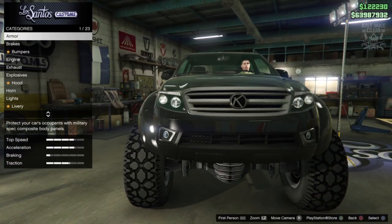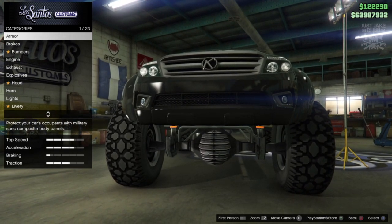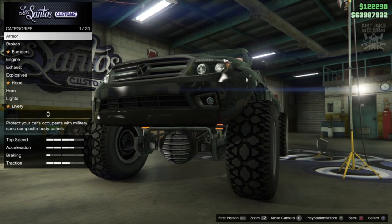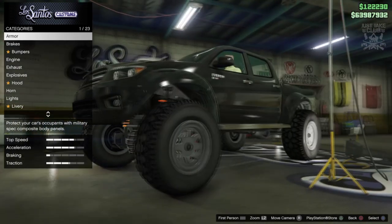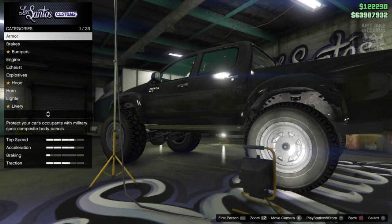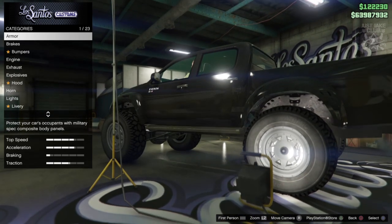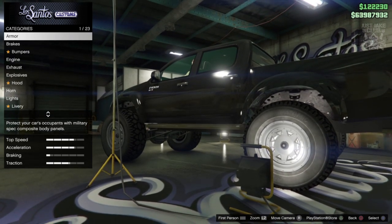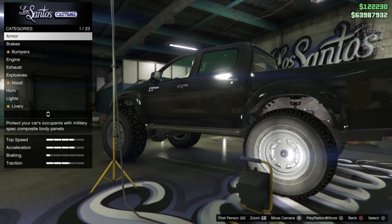Just looking at this bad boy in LS Customs, it is huge — look at the size of those wheels. The textures underneath the car are shocking as always, really bad. Rockstar can be so lazy with things — under the wheel arch there's literally no suspension, just a flat texture of a suspension arm. It's ridiculous.